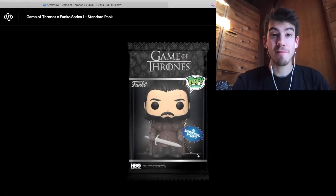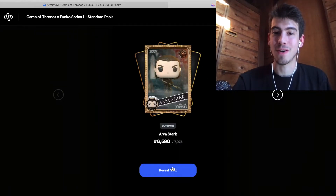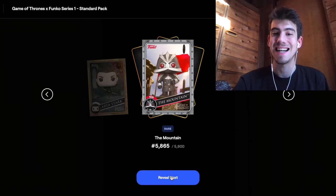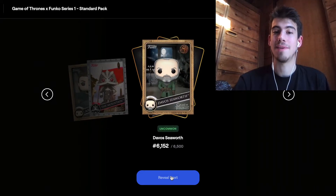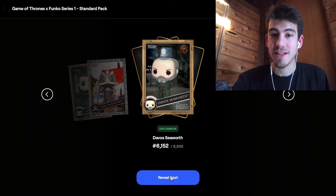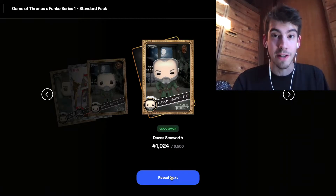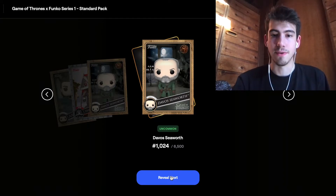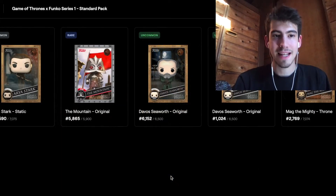On to pack two - five more digital Funkos, let's check it out. First up, Arya Stark common. Next a rare - The Mountain - very nice, but a pretty high number, still happy about that. Next up an uncommon, Davos Seaworth - not getting the greatest numbers here, but I like these cool animations on the cards. Another Davos - maybe I have one to trade or give away - and this one is a nicer number so I'll keep this one. And a common Mag the Mighty at 2,769.